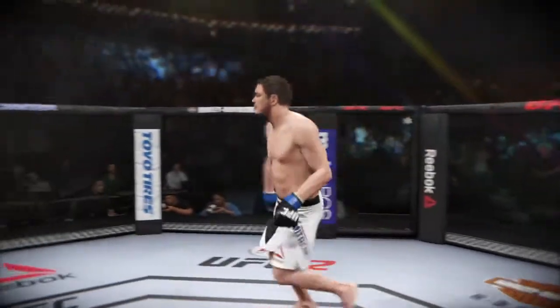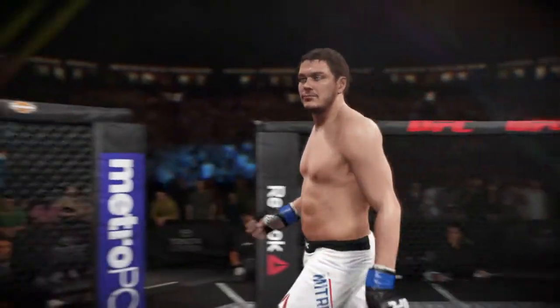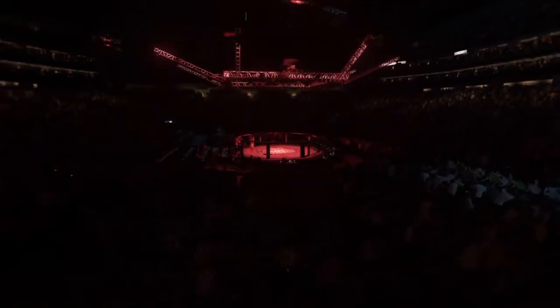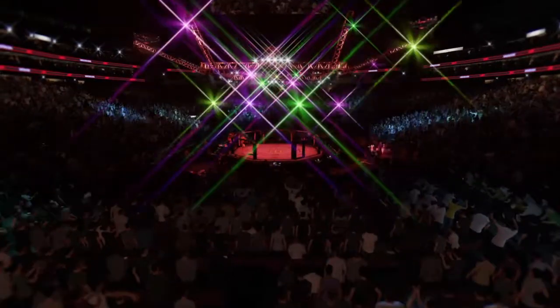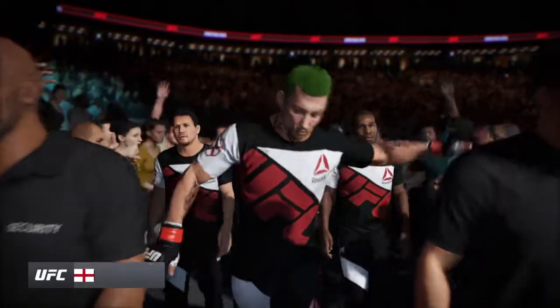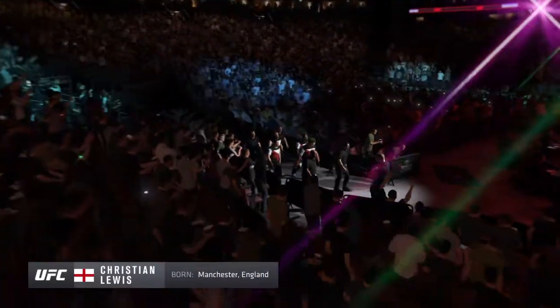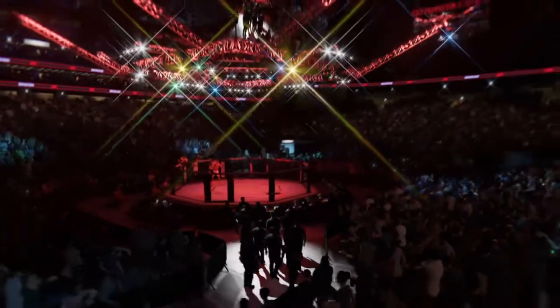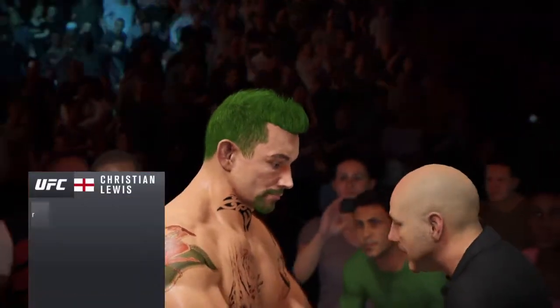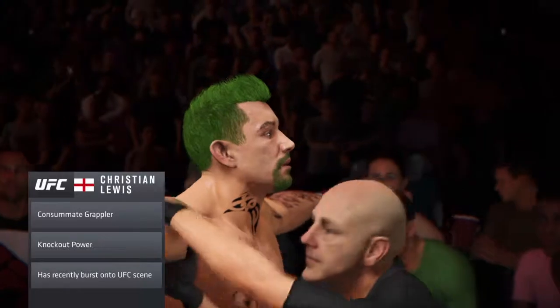Matt Mitrione enters the octagon and he's ready to fight. Coming off a great training camp, here he is making his way out of the tunnel and he is ready to fight. This guy has some of the best guard passing in all of mixed martial arts. His technique and the speed of his execution is outstanding.